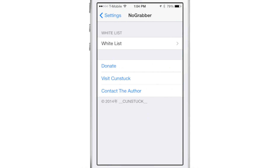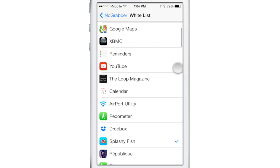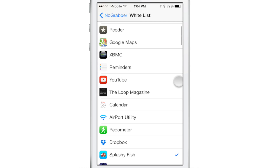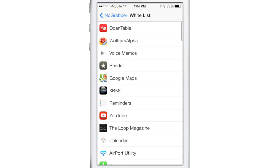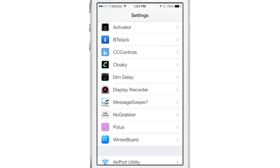Well, it's actually the whitelist for No Grabber. This is a jailbreak tweak. If you assign an application to the whitelist, then the grabbers will work like normal. For any application that isn't checked in this whitelist, the grabbers will be completely gone, and Notification Center will work like it does in a normal app, not a full-screen app.